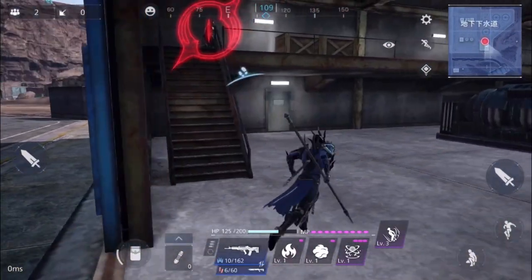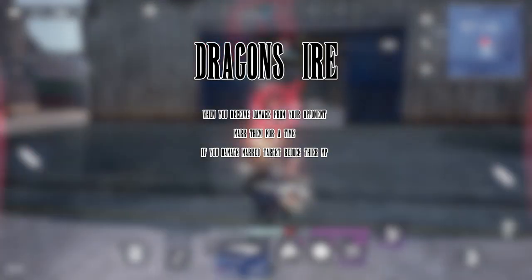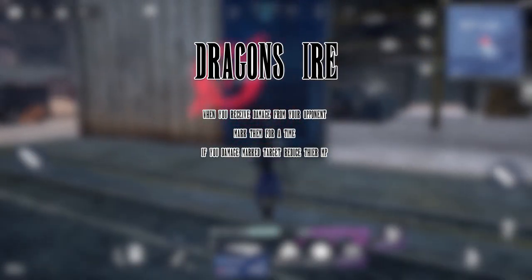Onto skills. Dragon's Eerie: when you receive damage from an opponent, mark them for a time, and if you damage that target, reduce their MP.